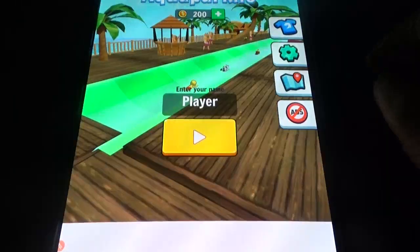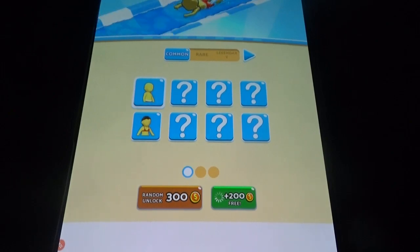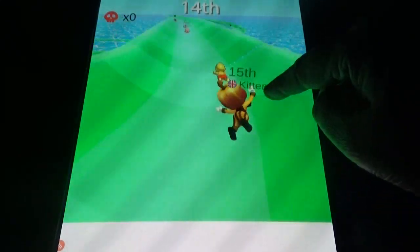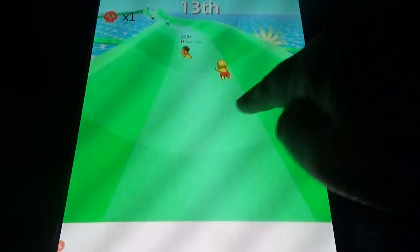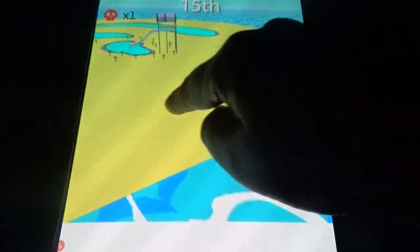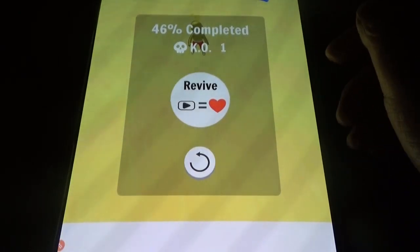Aquapark.io has so many different maps. Players are random ones for 300. You should defeat all the others, and if you can skip the lanes you can skip and reach ahead. But if you are not good, just try. If you jump in the sand you will come out of the game.